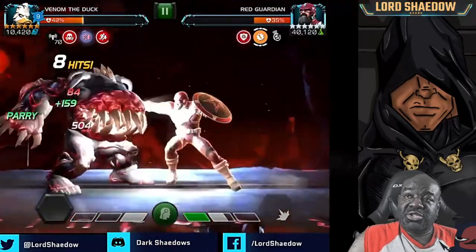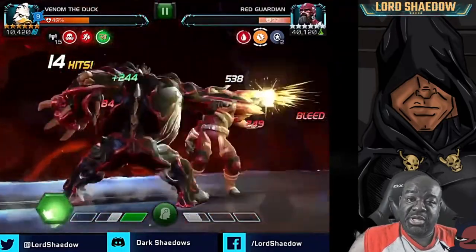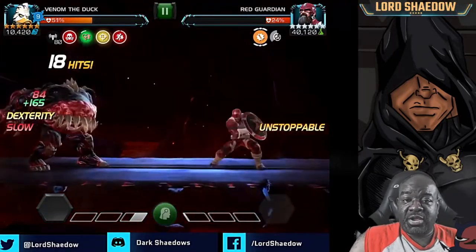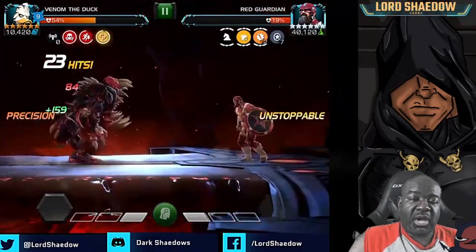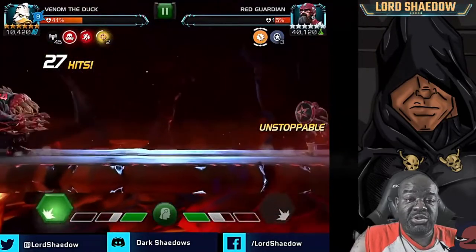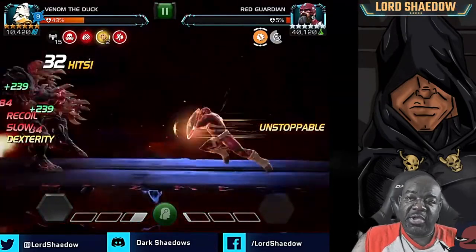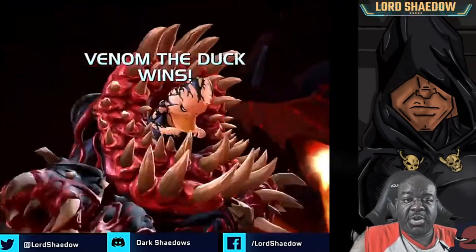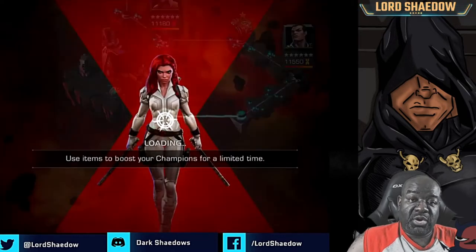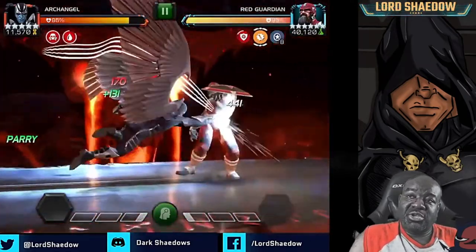This fight becomes all about managing his durability charges — that is really the secret. When it gets down to one, fire your special. The reason I say down to one is because if you have a one or two-hit special you should be okay. But for a champion that does multi-hits, like Blade on his Special 2, you can get him down to three and fire. The goal is to be executing your special when durability goes to zero so you don't get stunned. Stun-immune champions can ignore this.